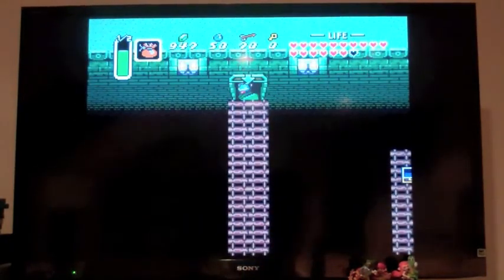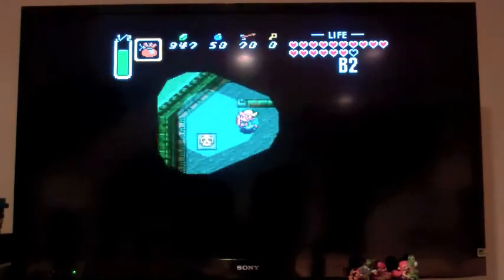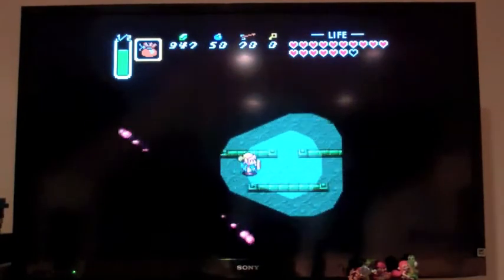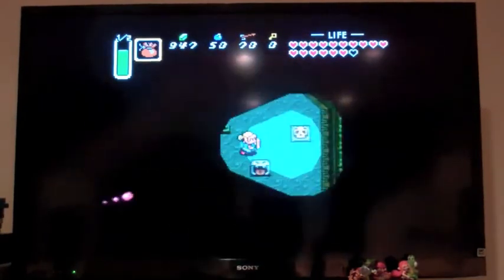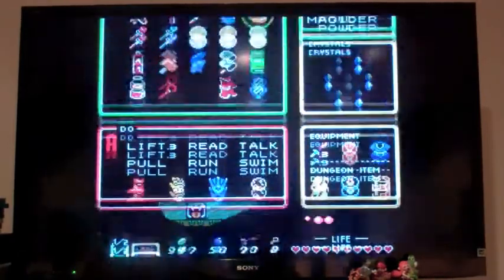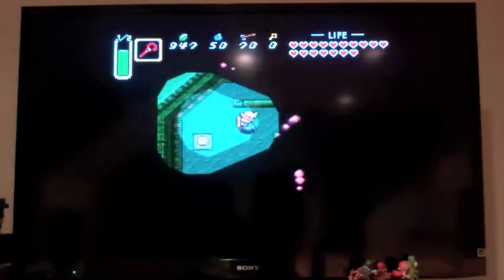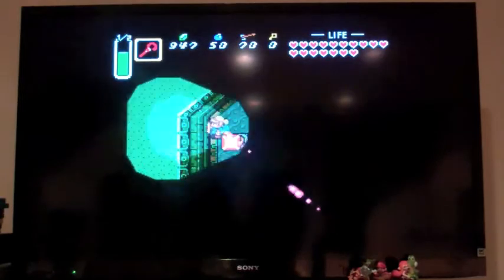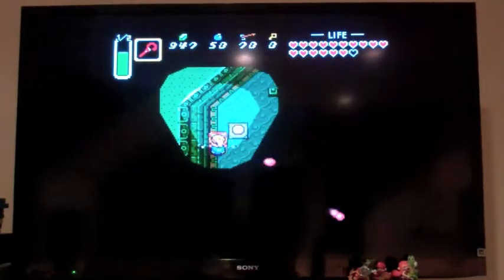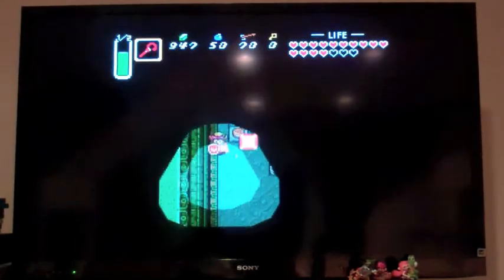We're gonna go down here — this is what we needed to hit that switch for. It's one of those deals where you stay on the switch and it's open, but then you step off it and it closes. So what you actually need to do is use the Cane of Somaria. You press Y and you get this little block here, you can pick it up and push it onto the switch.